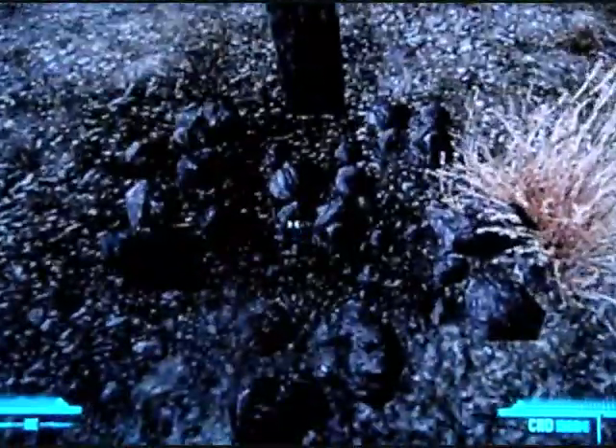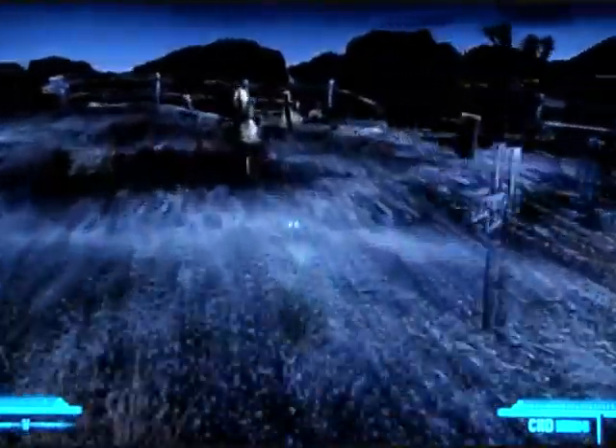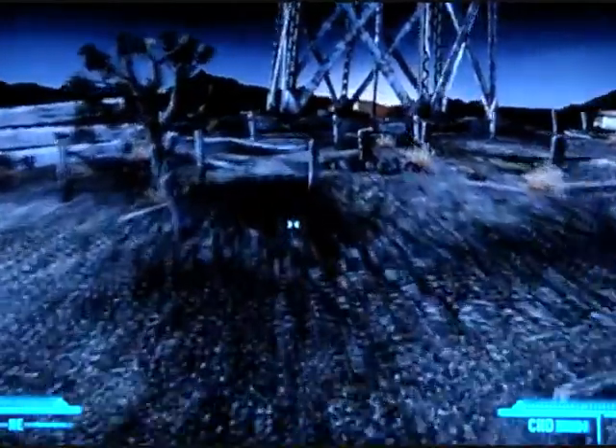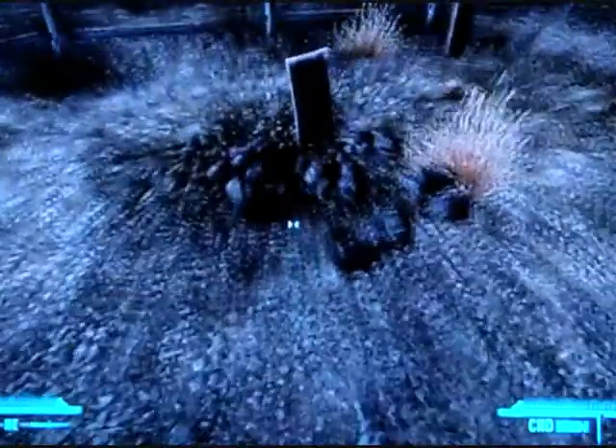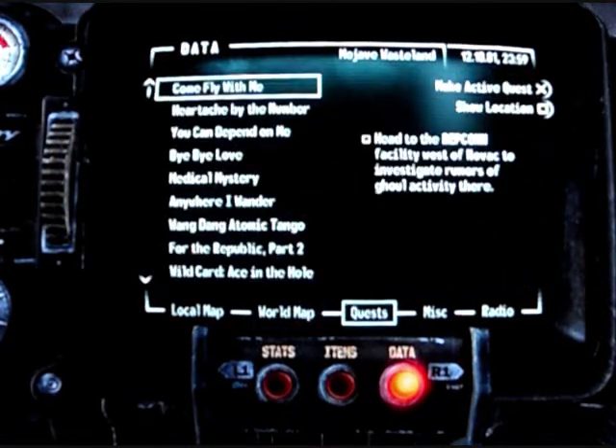So the first snow globe is near Goodsprings, where you start off. It will be at that grave site I just showed you. The snow globe is located at Goodsprings Cemetery, just north of Goodsprings.